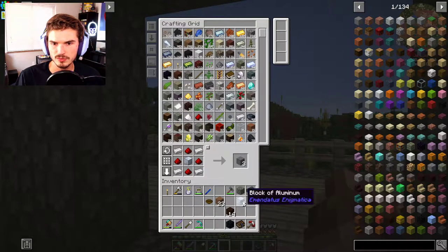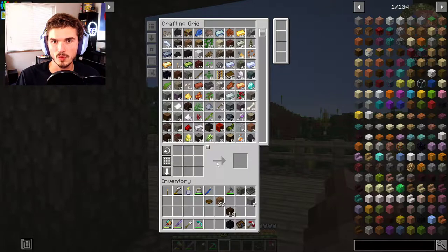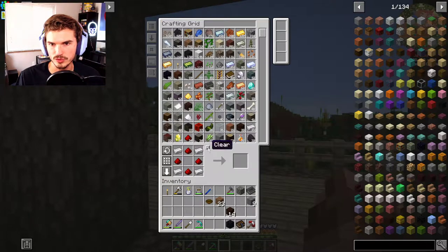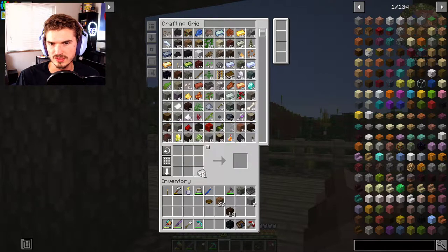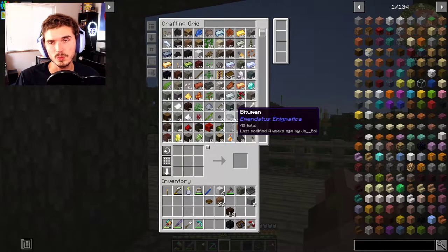At some point we do need to start integrating things and making sure they're hooked up properly. We should be able to get a few casings from there — that gives us nine, so we need about 10 more blocks. This only takes iron and aluminum. It's going to take some time, so give me a minute — I'll get all of these crafted up, and once we're ready to get that multi-block up and going, I'll bring you back.